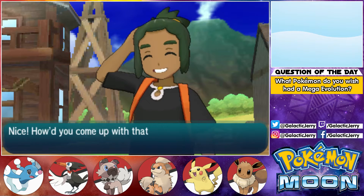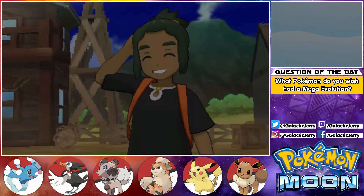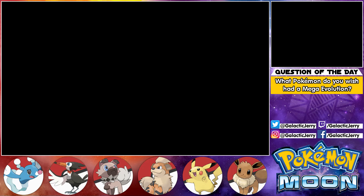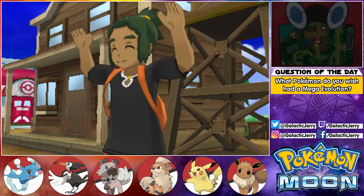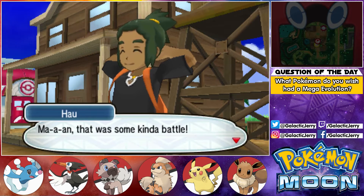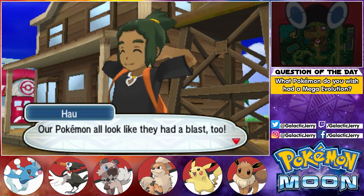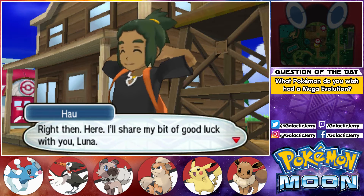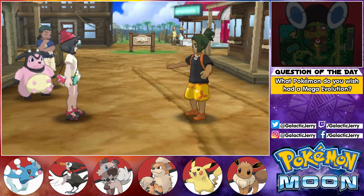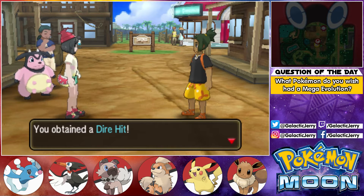Nice — how'd you come up with that kind of battle plan? You gotta tell me! I don't gotta tell you squat. Okay, so that was pretty easy — then again I did manage to land a critical hit. That was some kind of battle — our Pokémon all look like they had a blast too. Here, I'll share my bit of good luck with you, Hau. We obtained a Dire Hit!